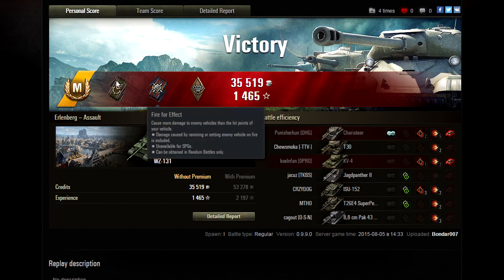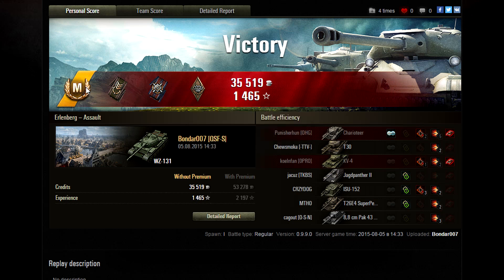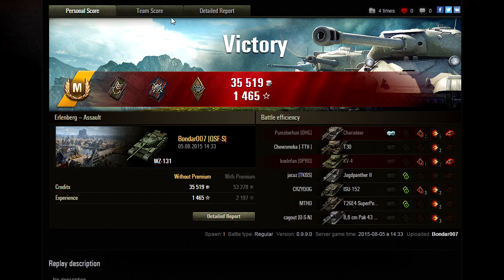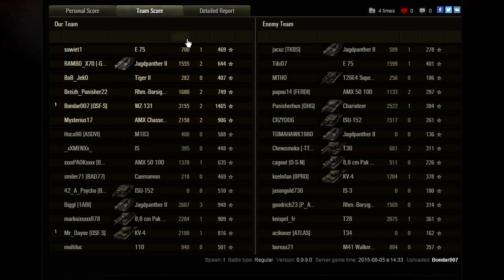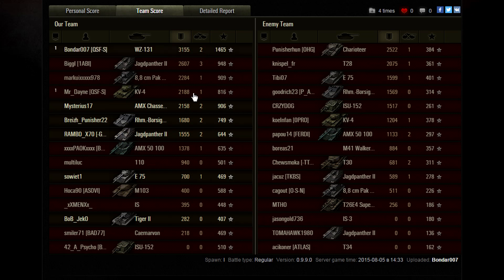As per usual — Mastery Badge, Ace Tanker, getting Spotter, Firefur Effect, and Bruiser. Spotter means you spot an enemy vehicle enabling your allies to cause 1,000 hit points of damage in one battle — that's the general requirement. Managing to get off quite a bit of damage on quite a few enemy vehicles, some quite larger than himself, and he did manage to get a significant amount of damage done.